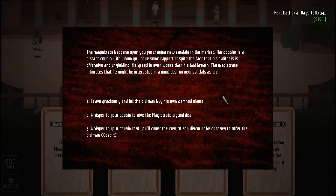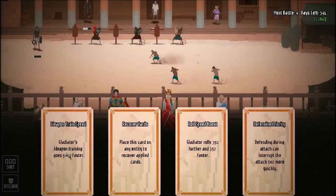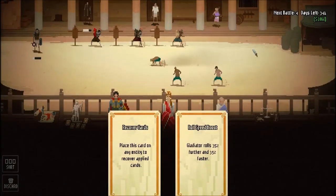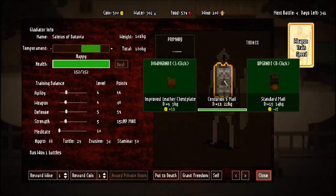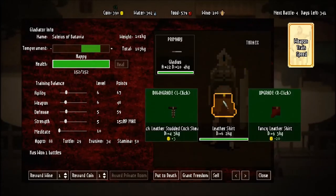The more they like you, the more advantageous the fights are going to be for you. If they really hate you, they're going to give you fights that suck - not to your advantage. If they like you, you're going to get fights that are beneficial, pay better, and are easier to win. I've noticed that the more they like you, the more one-on-ones you get, and the more they don't like you, the more you get the big battles with lions. Some of those lion fights are actually very easy to win so long as you avoid the lions, whereas the one-on-ones can get dull after a while.